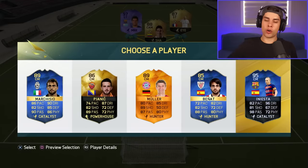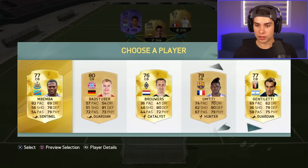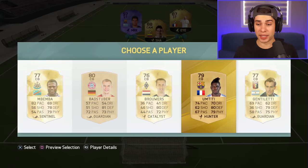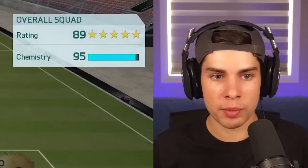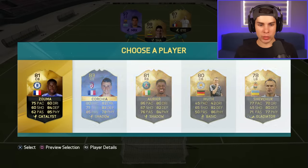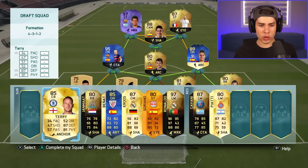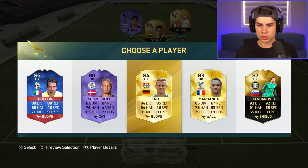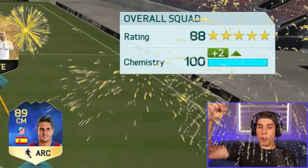Pjanic? No. Iniesta — oh my days, look at that chemistry. Center back: Umtiti — get him on the team. We take Petr Čech and we have 95 CAM — I thought we'd have more. First sub is Zouma, throw him in. We're almost at 100 CAM. What if we change the goalie? Mandanda will do it for us. Boom — we got 100 CAM! We're moving on to FIFA 17.